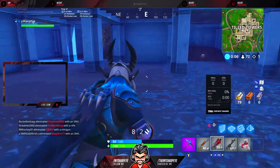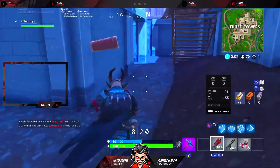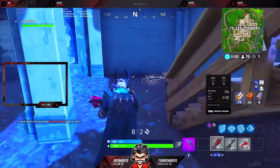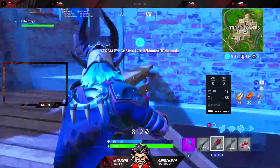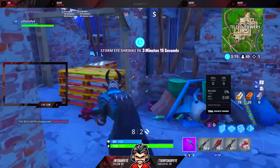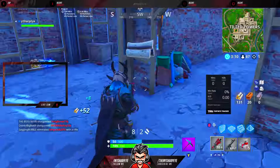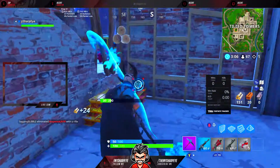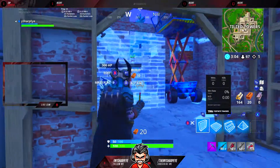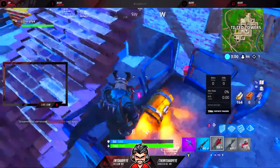There's a birthday event going on right now where there are slices of cakes around that give you 5 health and 5 shields. Definitely find those, and there's certain challenges that give you some cosmetic items and XP. The Battle Bus and Supply Drop have a new cosmetic decoration for the birthday event. The new limited time mode, Playground, is coming back and has some changes.